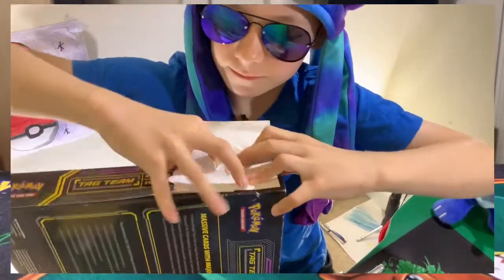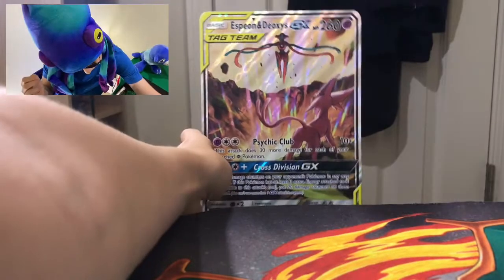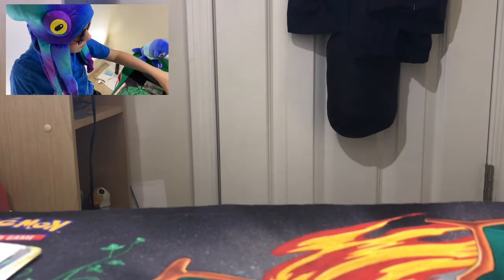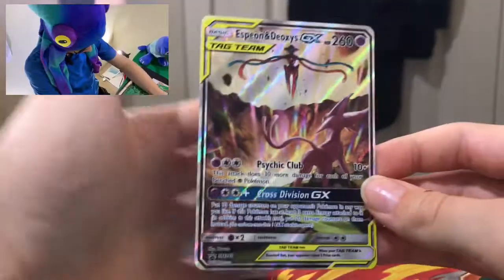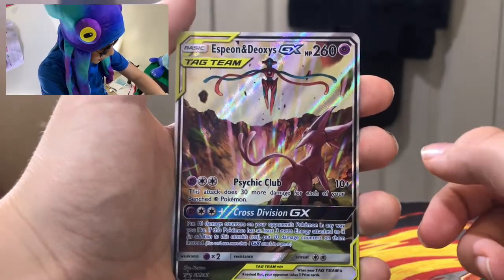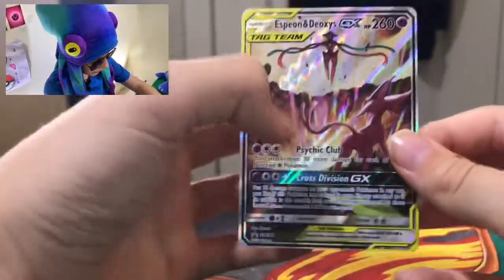I believe the last box we opened was the Meowth VMAX box. Here we have the jumbo Espeon and Deoxys — sick art, I would buy a poster if they made one. They also threw in the regular card; it's an alternate art, textured, of Espeon and Deoxys from Unified Minds, although it's a promo. Really nice card.